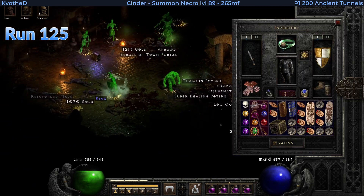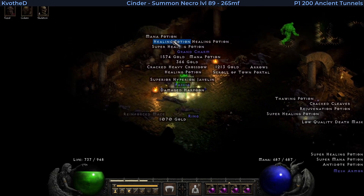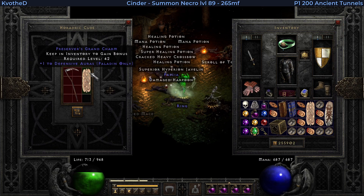Run 125 — the end of it was cool because I found this Thrasher that I used to make a new Insight for my Merc with less strength requirement. And then again, a third Defensive Auras Killer — what the hell?